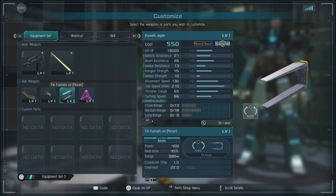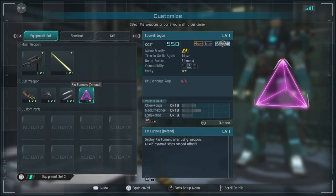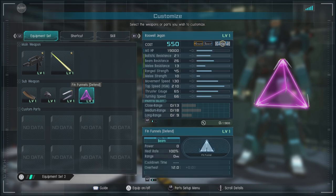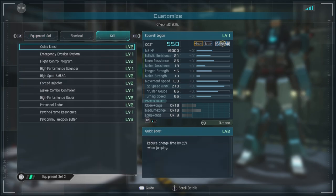Then we have the fin funnel times four pincer. You lock on — which is actually fairly quick with this unit — and it sends out all four funnels to different sides of the target and fires. Then we have the fin funnel defend, a heat-based 100% shield that defends you against ranged shots. It creates a shield around you and takes a certain amount of damage before it goes away.